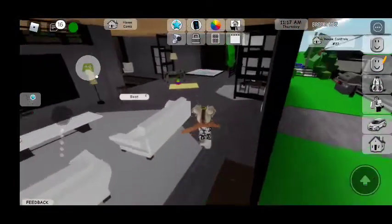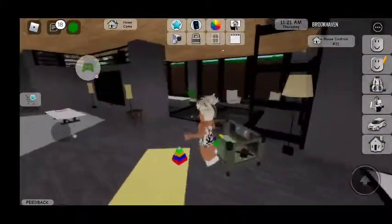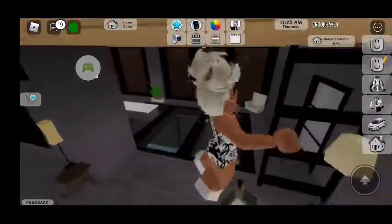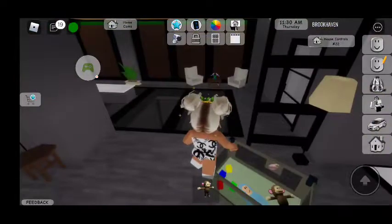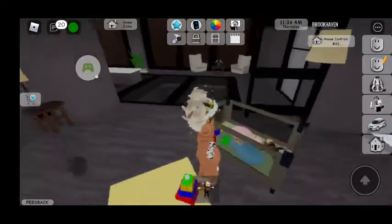If you walk anywhere in the center of your living room or any room, this will pop up — it will be a mat with toys and baby furniture. And if you click the babies that are inside, you can put them into the crib. It's really cute and cool.